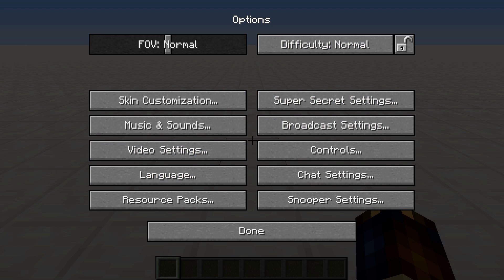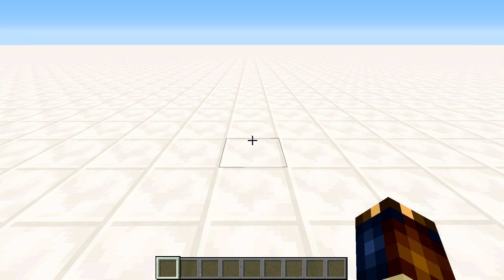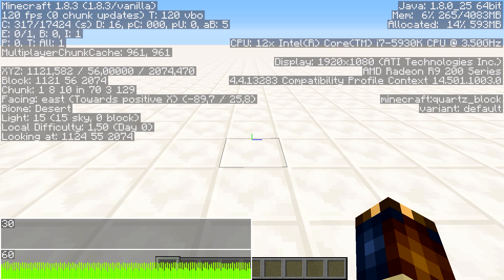First of all, let me show you I have my video settings max frame rate, so my frame rate is capped at 120 fps. If we start the performance graph with Alt+F3, you can see that my frame rate is actually 120 fps with zero chunk updates, and the frame rate graph down at the bottom is showing a very steady frame rate.